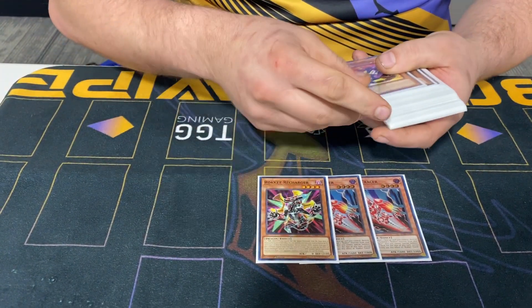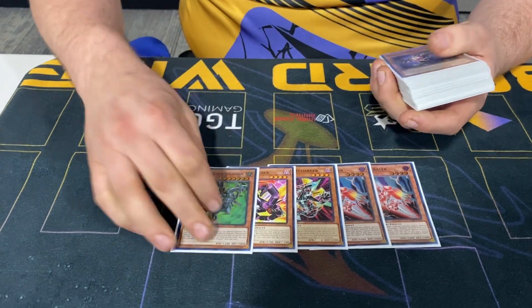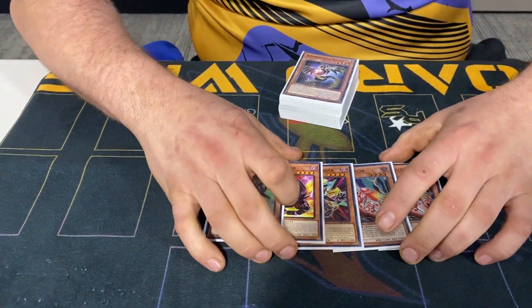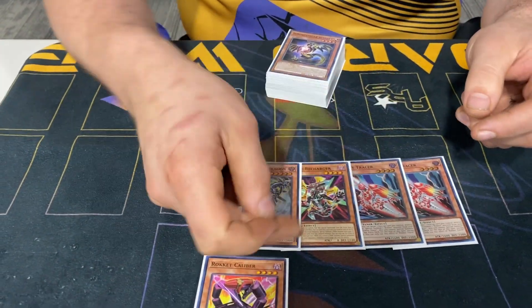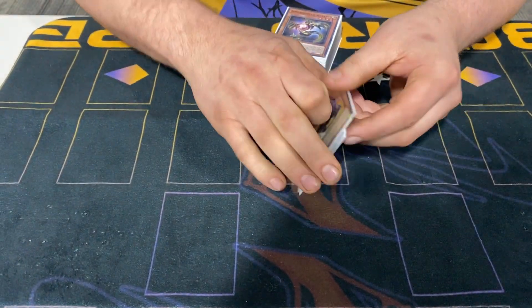Give me the deck. Double Tracer, Recharger, Caliper, and Absa Router. This is just obviously the Rocket Package. You just need the one extra target to send off Tracer to pop your own Druis Wyrm during your opponent's turn for an extra interruption.